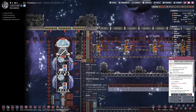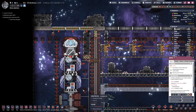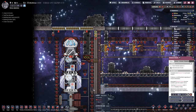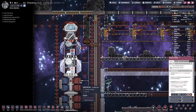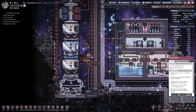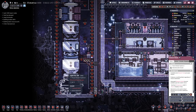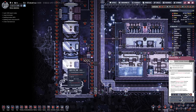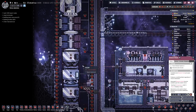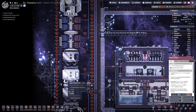Let's add the hydrogen engine here at the bottom. Then we will deconstruct this one and install a new one so we can get that wiring in. We will deconstruct this module here as well and replace these two with cargo modules. Then we have to figure out how to get the proper mix of liquid oxygen and hydrogen in our rocket so we can reach the asteroids out there.